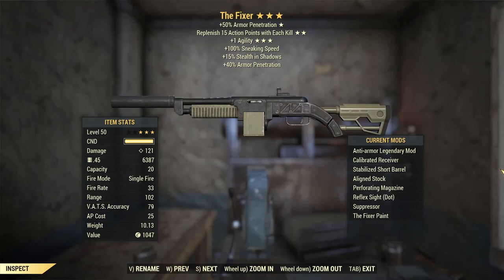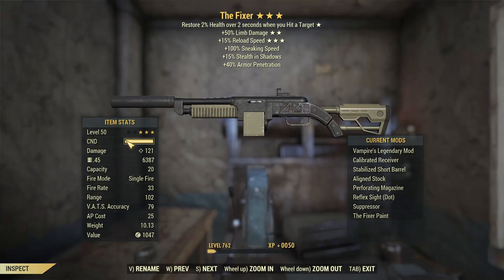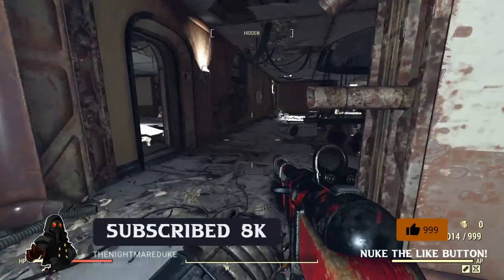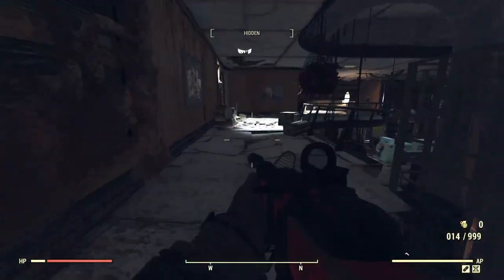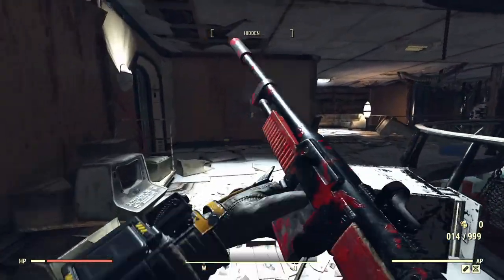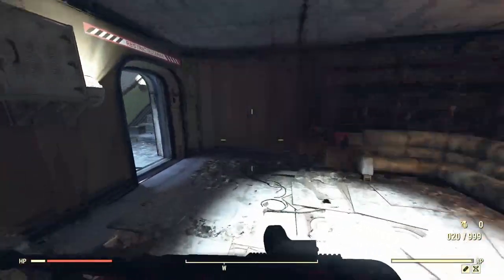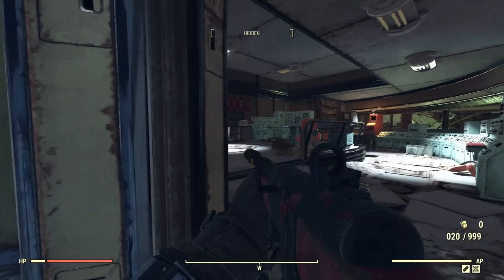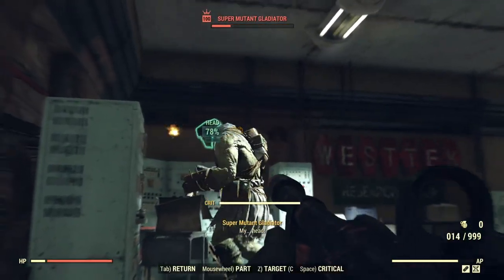Quad on certain weapons is extremely good, especially for sustained DPS, as a lot of weapons have small magazines. Vampires is always a great choice for survivability and quality of life — you're bloodied, so staying alive is important. Since stealth does break every now and then with patches and Bethesda games in general, Vampires is definitely an excellent choice to keep on you. Second and third star are also down to your preference — VATS perks if you like using VATS, or damage perks like explosive bullets are great choices. Faster fire rate is always good.